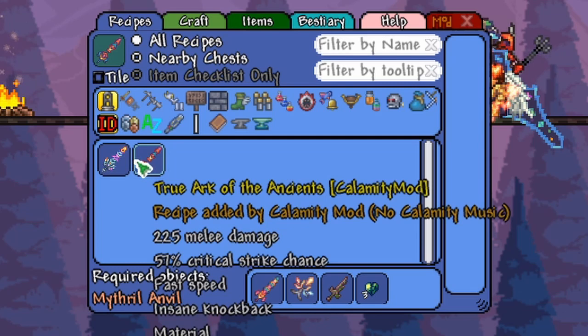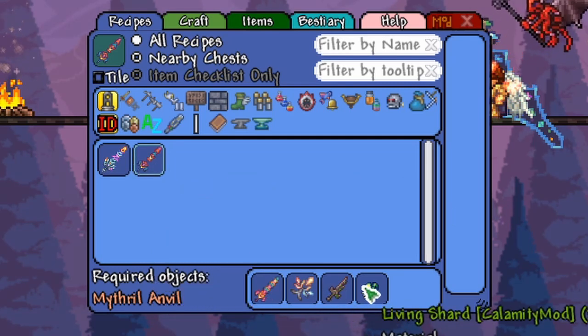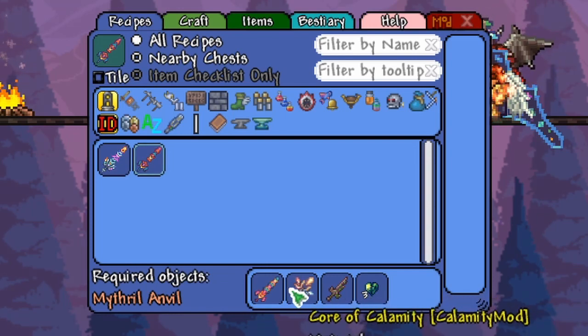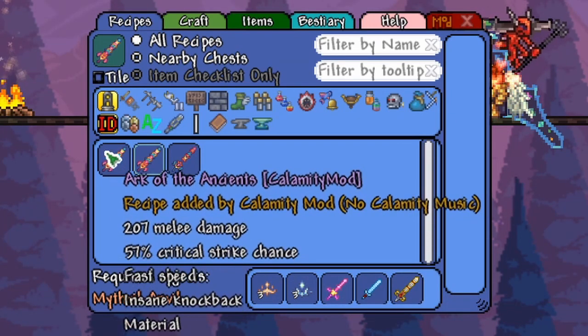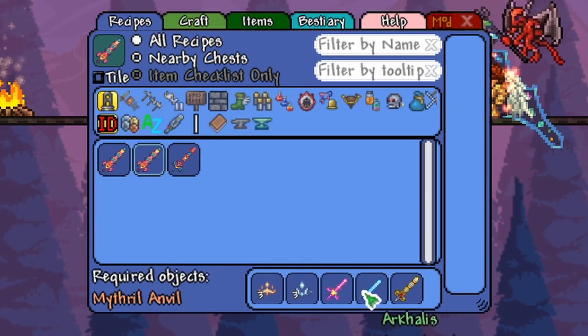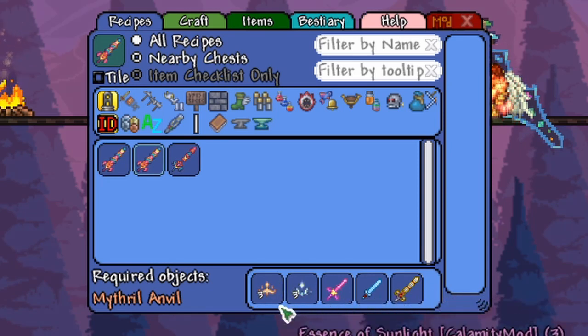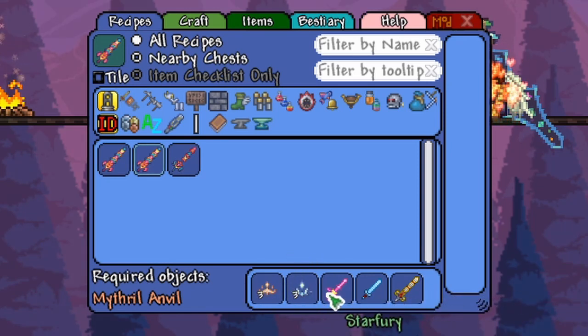To make the True Ark of the Ancients, you combine the Ark of the Ancients with a Broken Hero Sword, Living Shards, and Cores of Calamity. Going one step back, you can make the Ark of the Ancients from things we're all familiar with: the Arcalis, Star Fury, and Excalibur, as well as some Essence that you get early in Calamity Hard Mode.